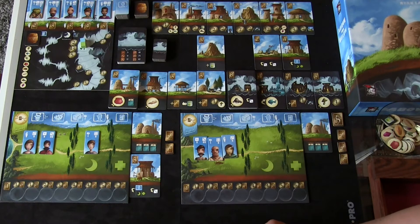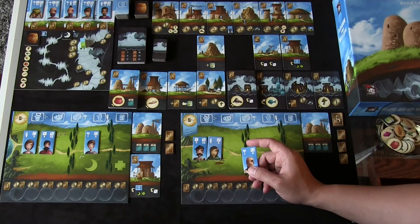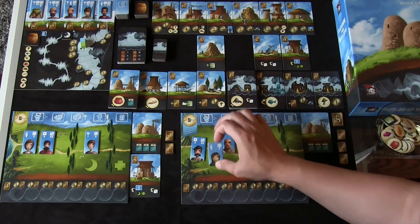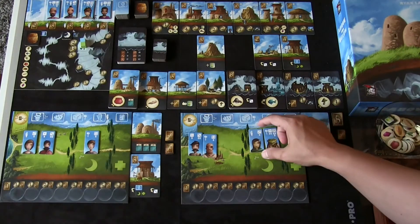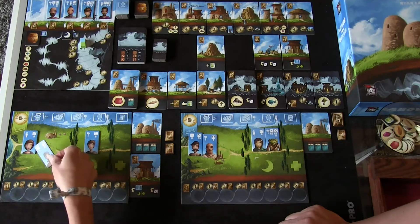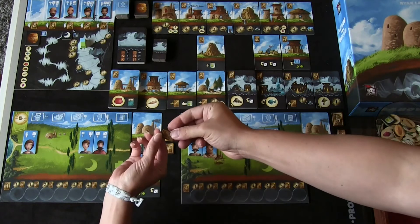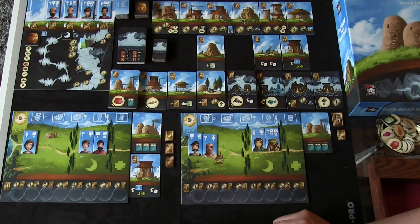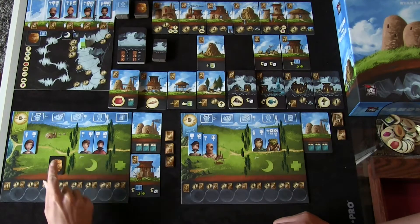I'm going to train first. I'll use her to train, which costs me two. I'm going to take the frog guy — he comes in tired. Then I'm going to put my lantern worker to work, which earns me one money. Because I'm the first player to put someone to work, I get to take the cider token for this round.